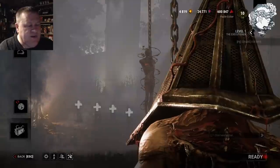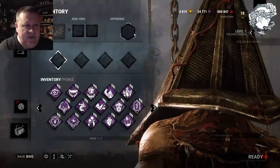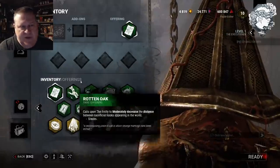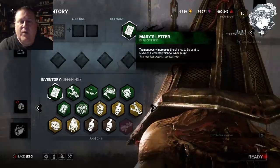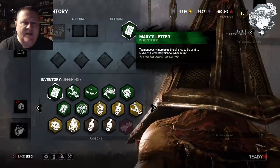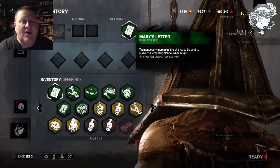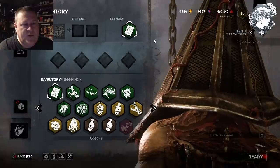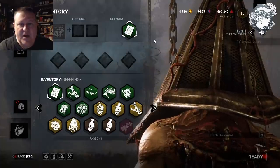However, if you change it back to random instead of having Midwitch selected, you can make the right map configuration spawn for those generators by using the offering for Midwitch Elementary School, which is Mary's Letter. You can do this as survivor or as killer. Every time we played this offering, we got the right generator configuration — a huge time saver. It seems Mary's Letter will always give you the proper configuration, making it much easier in public matches too.